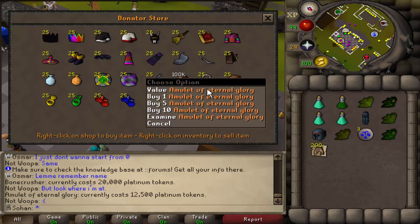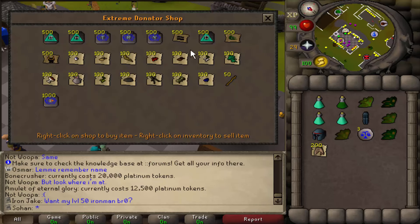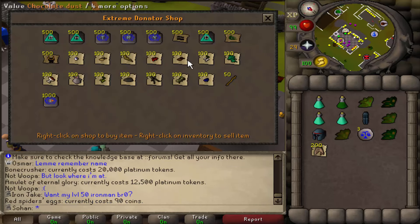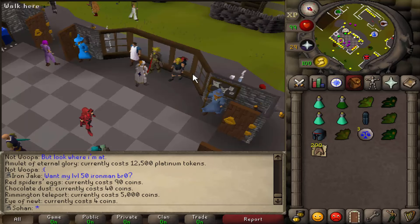There's a bone crusher, an amulet of eternal glory which gives you unlimited glory teleports. This is stuff you can buy for coins in-game, so if you're an extreme donator you can buy all this really useful stuff — especially useful for an Iron Man such as myself.